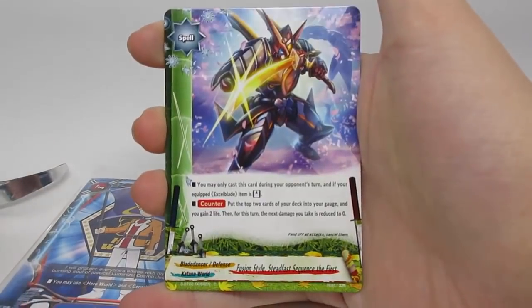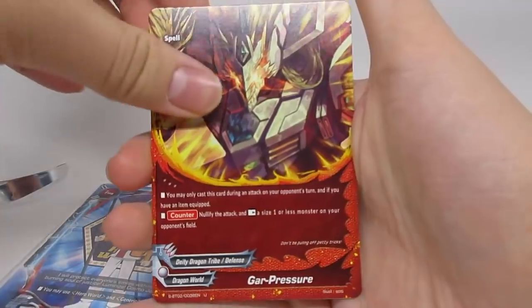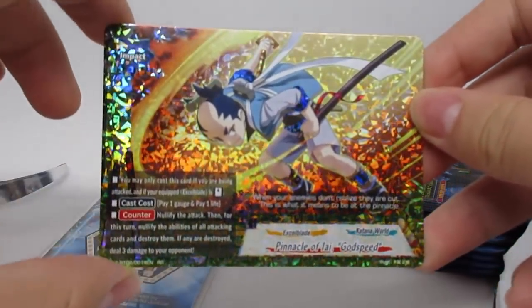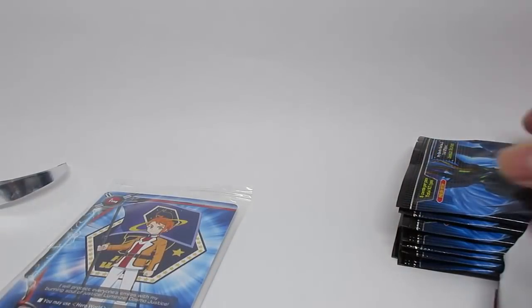Ninbird, Wild Chain, Defense, Guard Pressure, and of course we got Pinnacle of Eye Godspeed — that is a really nice double rare pull, definitely a great impact. Might want to trade this off to someone who's playing Accel Blaze at the shop or something. I'm currently not doing any online trades or selling — that's not really my thing right now, but maybe in the future.